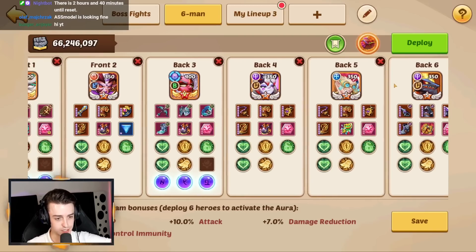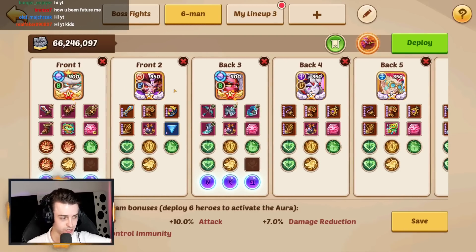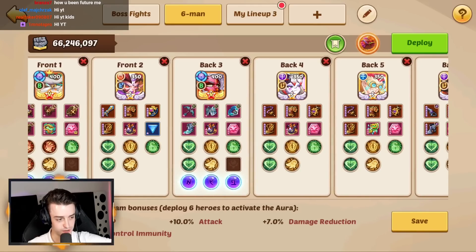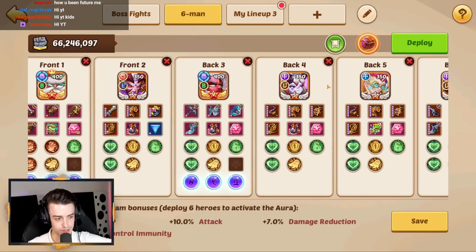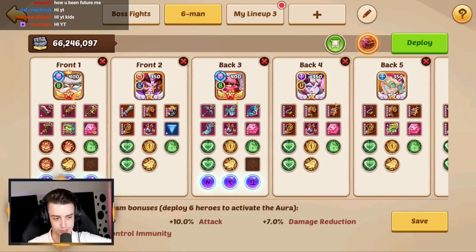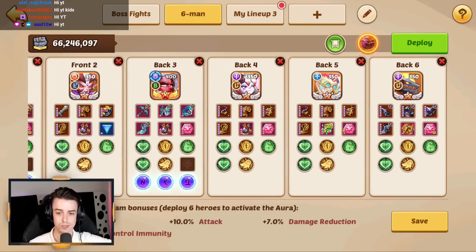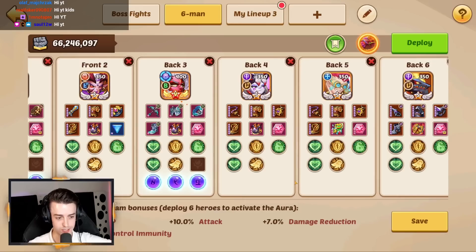The idea is that Drake will debuff the opponents, Aspen will whack them with Melodic Strings, and Ignis will energy feed Aspen. We have 2 other Demon Bells from Halora and Kari. Kari will be stealing energy, Halora will be putting Abyssal Corruption on enemies, and Holmjung, after he's been energy fed, will turn all the opponents into doves.